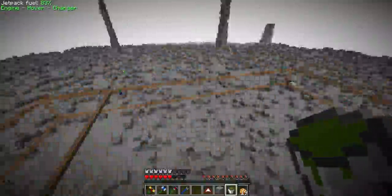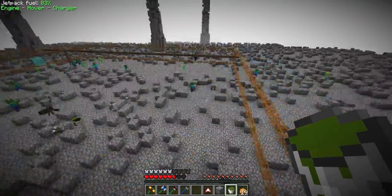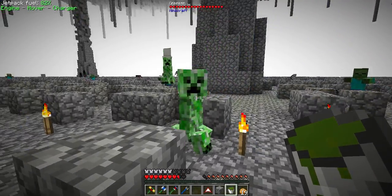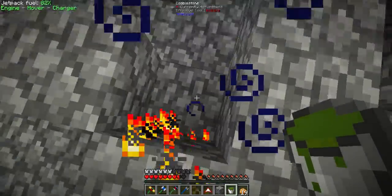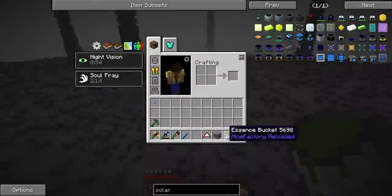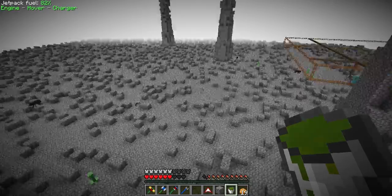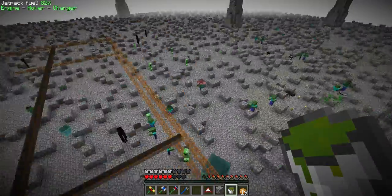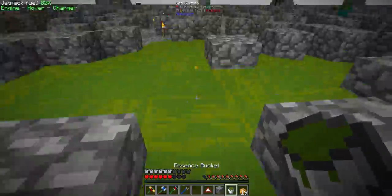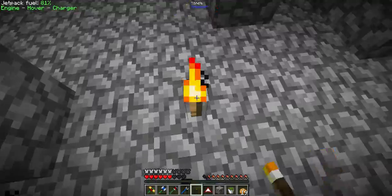We've got a quarry running here. I'll just do a tour on this so you guys can see what I'm doing recently. Hi creeper. I can see everything using the night vision given by the essence bucket. I should just get back — I shouldn't have done that. Let me just place a torch right here.